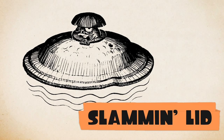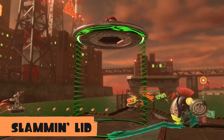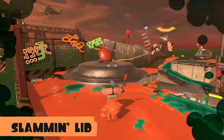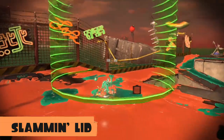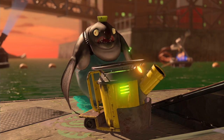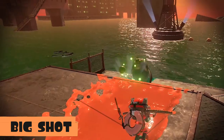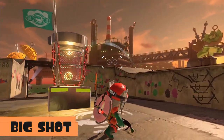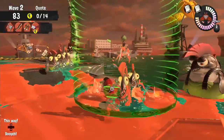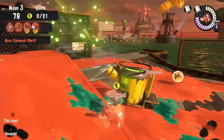First up, the Slammin' Lid — it creates barriers and protects Salmonids on the ground. Get too close to it and it'll attempt to crush you, so approach with caution. Next, the Big Shot — it fires heavy projectiles from a distance. Be prepared for powerful shock waves when they land. With new Boss Salmonids confirmed, make sure you're ready for an even more dangerous Salmon Run.